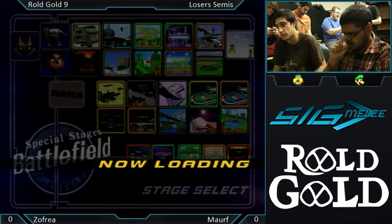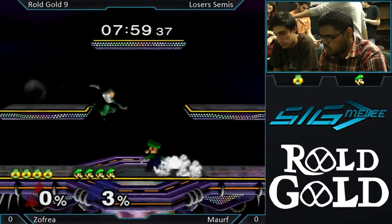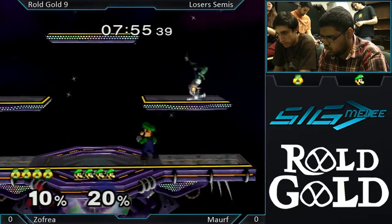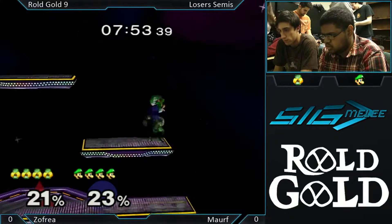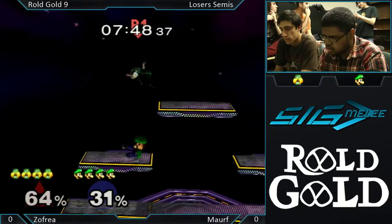Maruf leaves Final Destination on the table and Shofria bans it. I wonder if that's strange. Sheik does so well against Luigi in general, and especially when Luigi doesn't have his platform movement. FD is a really bad stage for Luigi.